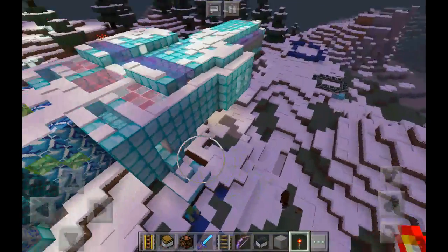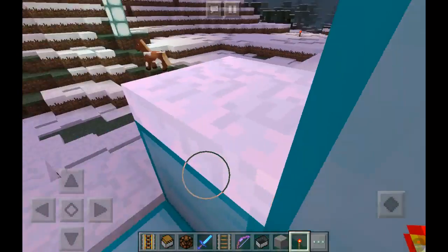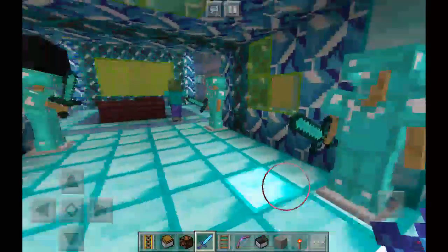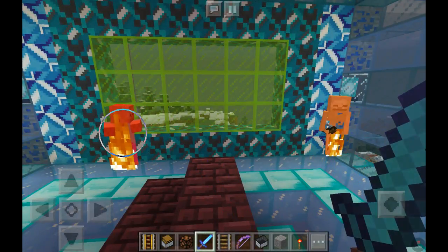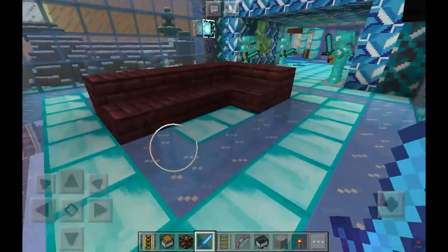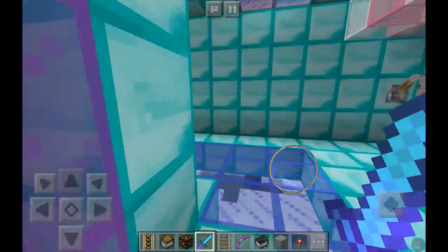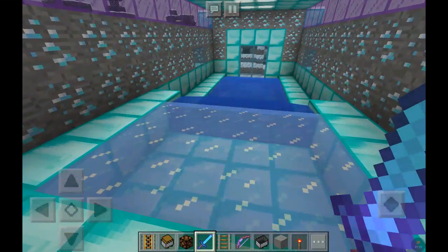I am going to go back inside real quick. This is one of the bedrooms. This is the next bedroom. Down here we have a pool.